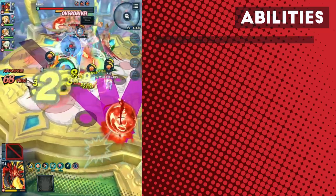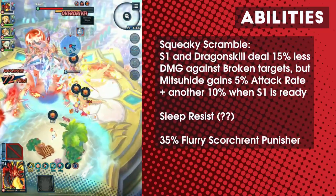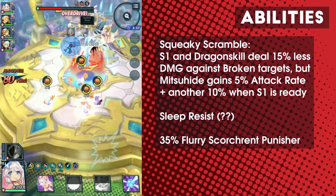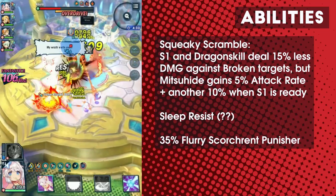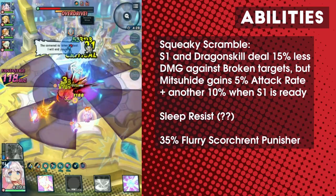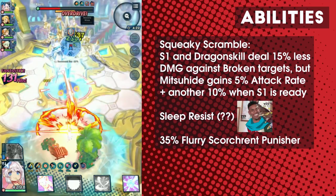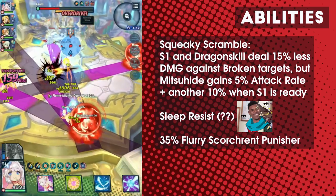Mitsuhide's first ability is Squeaky Scramble. Her S1 and Dragon Skills do 15% less damage to broken enemies, but she gains 5% attack rate. If her S1 is ready — which should be almost all of the time after the first 10 seconds of the fight — she gets another 10% attack rate. Mitsuhide's third ability is Flurry Scorch-Rent Punisher, which gives her plus 35% damage against Scorch-Rent targets at 15 combo or above. She's also Sleep Resist, which makes her fairly suited for Valk, Yaldabaoth, and Asura.